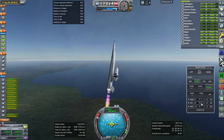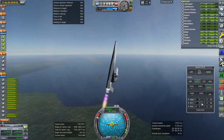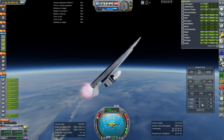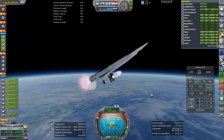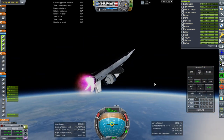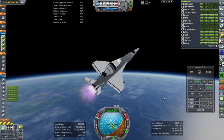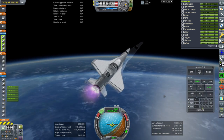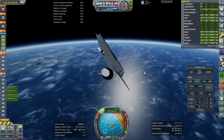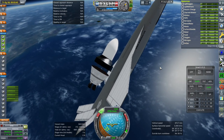The stage burns so quickly that we don't need much time to apoapsis — maybe 40 to 50 seconds before apoapsis. Once we get to high G-forces, we'll shut down the bottom four engines, which will also help with the balance. Shutting down the bottom four now. We should roll around. I feel like I should switch off another engine here.